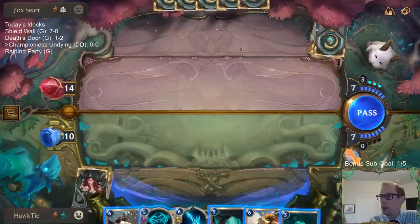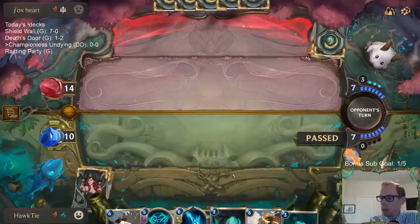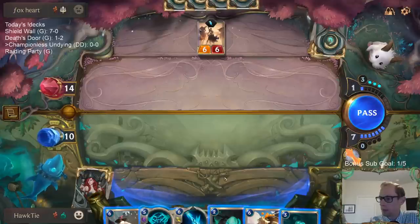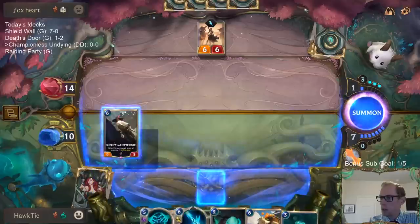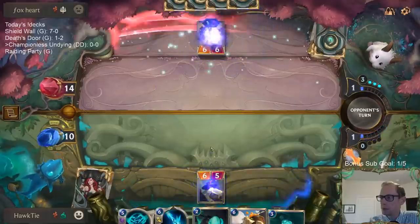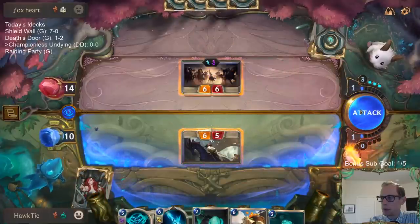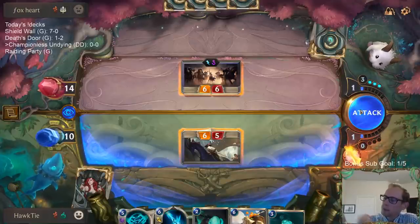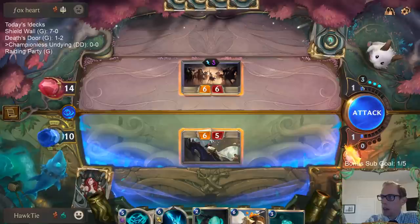If I go Curse Keeper plus Undying, I don't have any kind of defense. Pass turn to them. Let's see what they do. I guess we'd trade, or at least try to trade. They have a lot of mana over here.